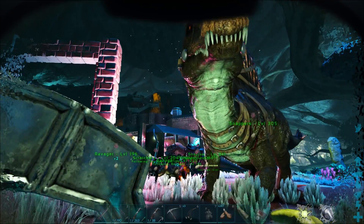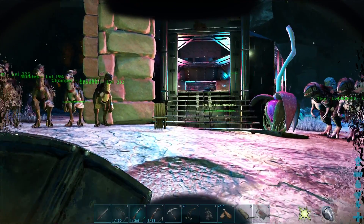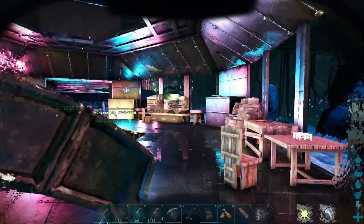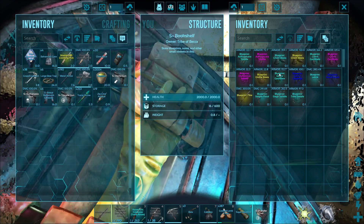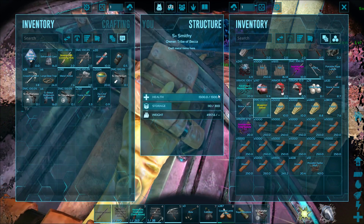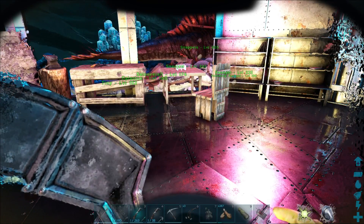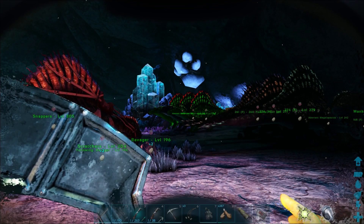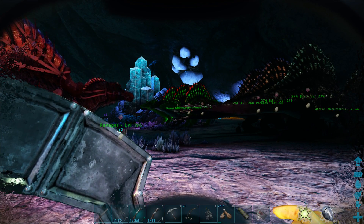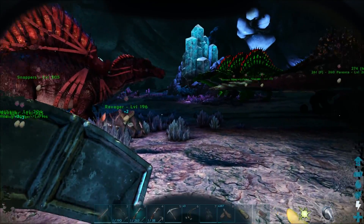It took a bit of a struggle to get there — a lot of farming for materials, keeping an eye out for spinos and megalosaurs. I did manage to get some loot crates: I got a shield, a sword, nothing particularly amazing. Aberration makes it a lot more difficult to get quality gear so I'm happy with anything. Also — I finally found a weapon drop from an earthquake! I didn't get it on camera, but it was during one while waiting for spinosaurs to grow up.